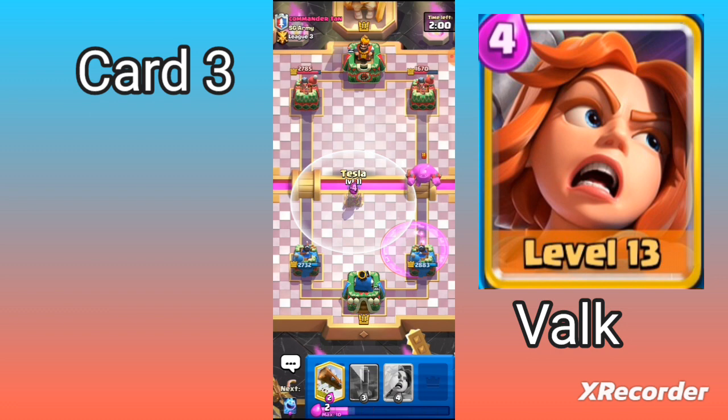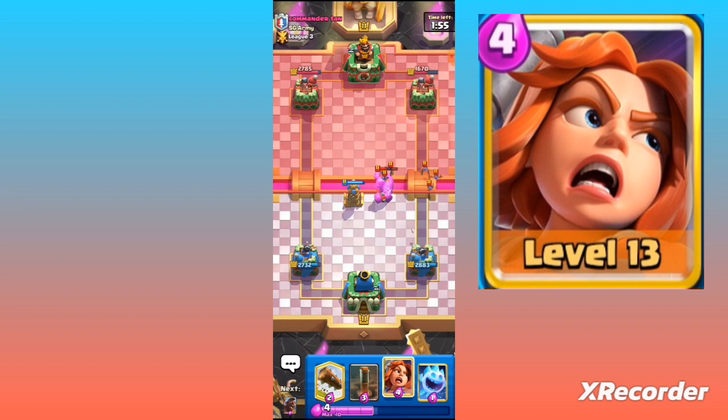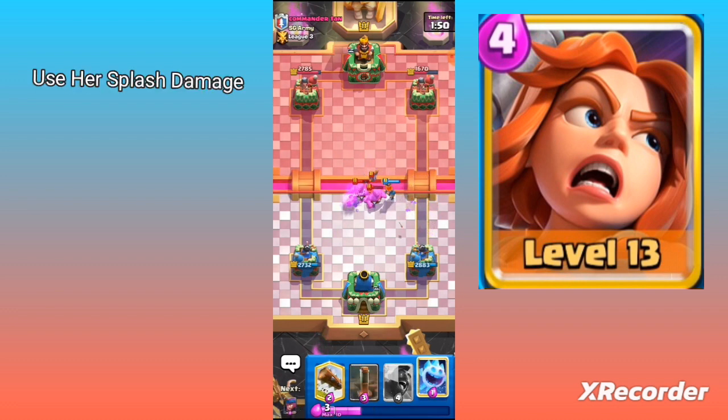The Valkyrie is a very versatile card. She can be used to tank for your Hog Rider, or on defense to handle a swarm or big tank. She can also tank while cards like Skeletons deal damage.